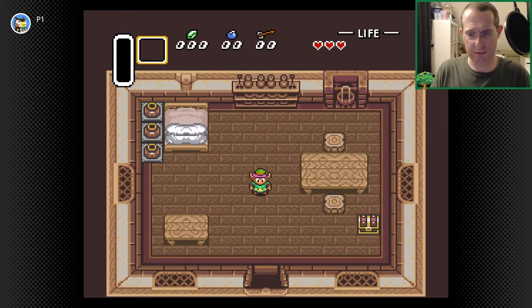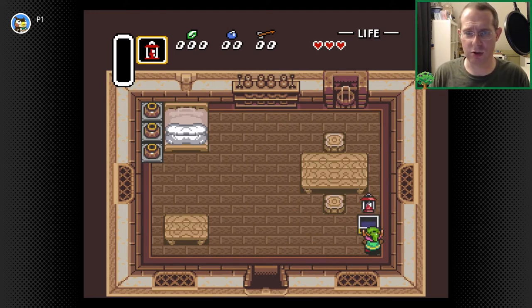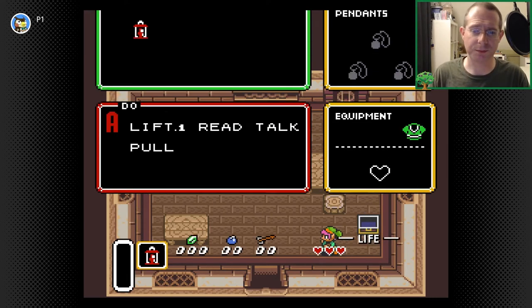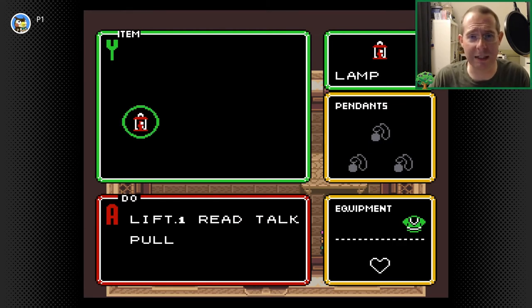Anyone who's played games before getting to the Super Nintendo would look at this and see, oh, there's some things I can interact with in here. This is a treasure chest and I got the lamp. If I didn't know to hit A there — because I read the manual — it tells me what the lamp does. If I'm pressing the button on the controller, it shows me that Y uses my items and A does things: lift, read, talk, pull. Perfect example of the game explaining right here. Here are the procedures. Here are the ways you are allowed to interact with this game.